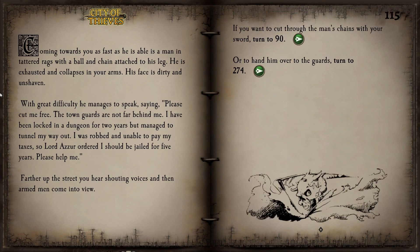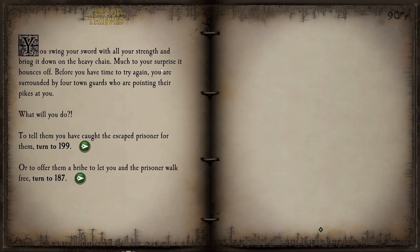We leave the stables with our new armor and continue north. Coming towards us as fast as he is able is a man in tattered rags with a ball and chain attached to his leg. He is exhausted and collapses in our arms. With great difficulty he manages to speak: 'Please cut me free. The town guards are not far behind. I've been locked in a dungeon for 2 years but tunneled my way out. I was robbed and unable to pay my taxes, so Lord Azure ordered I be jailed for 5 years.' Further up the street we hear shouting and armed men come into view. Let's play the hero once again.